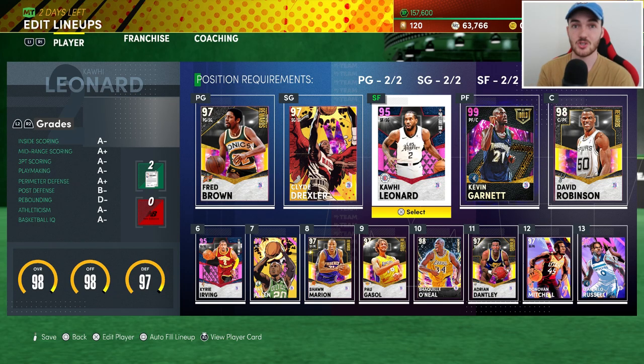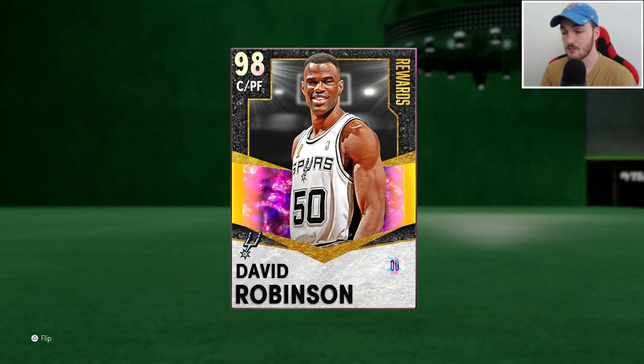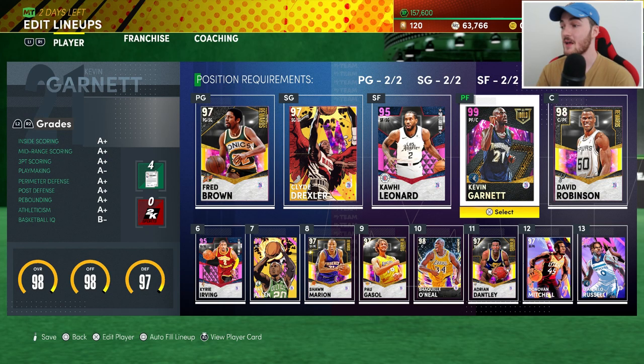With these no money spent tips, I'll show you how to get the level 40 reward, just like I was able to get this D-Rob completely no money spent. I have not put one dollar into this team, and I'm pretty happy with it — not trying to be cocky, but the team is nice. We got really lucky with this Kevin Garnett card.